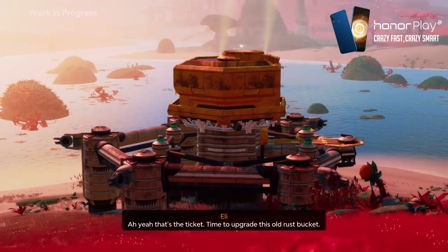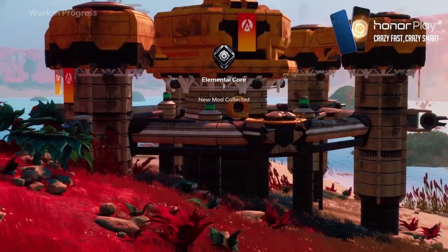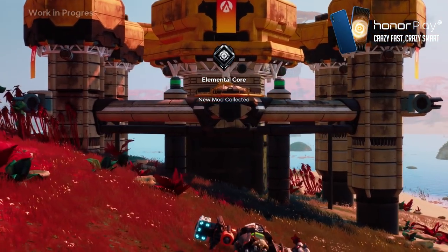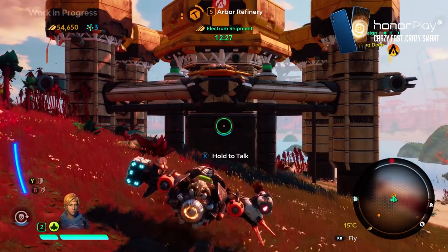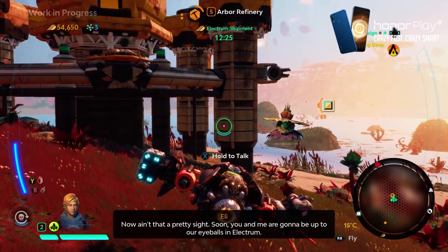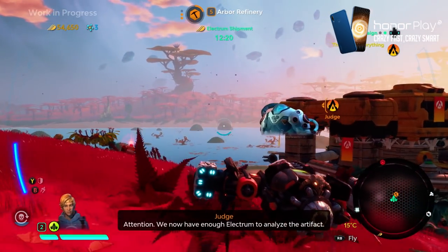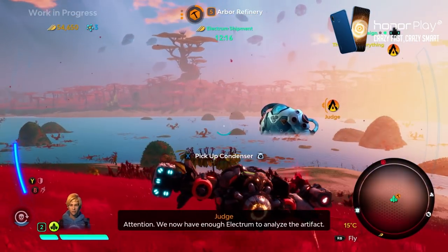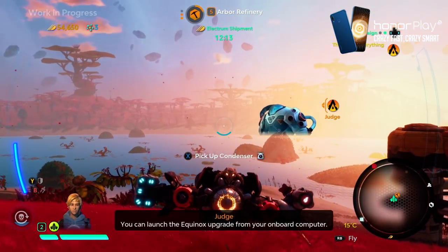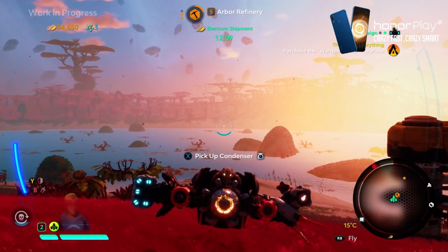We bring the ore processor back to Eli, which allows him to upgrade the refinery. Now the refinery can output even more Electrum, helping us continue the mission. With enough Electrum we can analyze the artifact, giving us more intel about the Legion — and that's the end of our demo today.